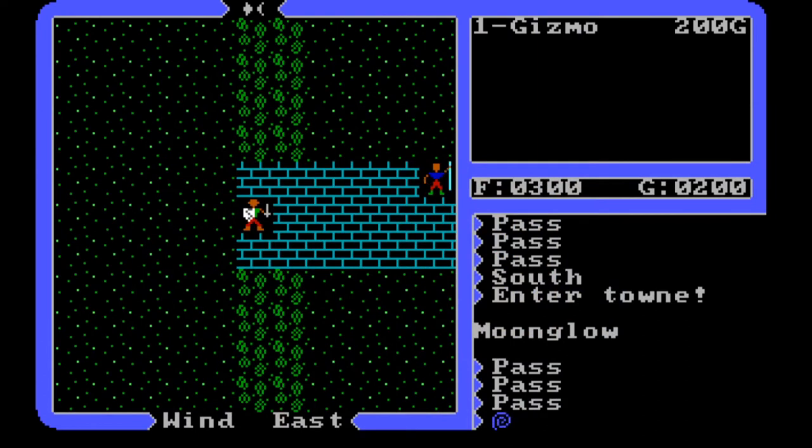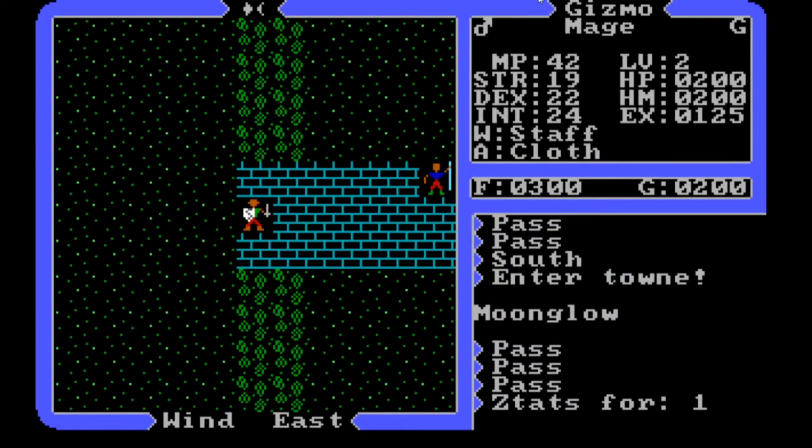So first of all, we're just barely in town. Let's use the stats and see what we are. We're now a mage, level two. We've got a strength of 19, dexterity of 22, and intelligence of 24. We've got 200 hit points, a staff, and we're wearing cloth.